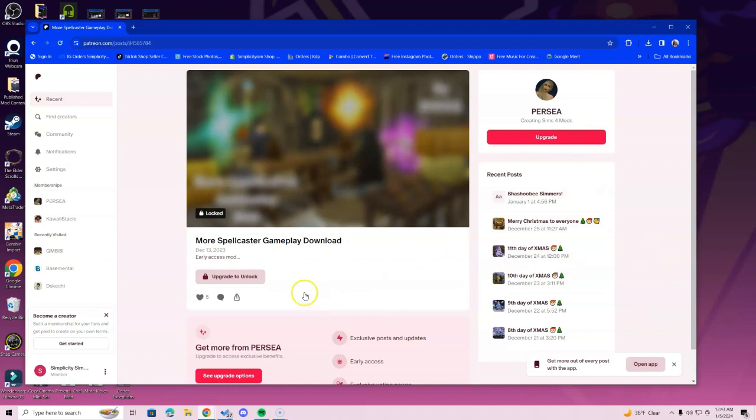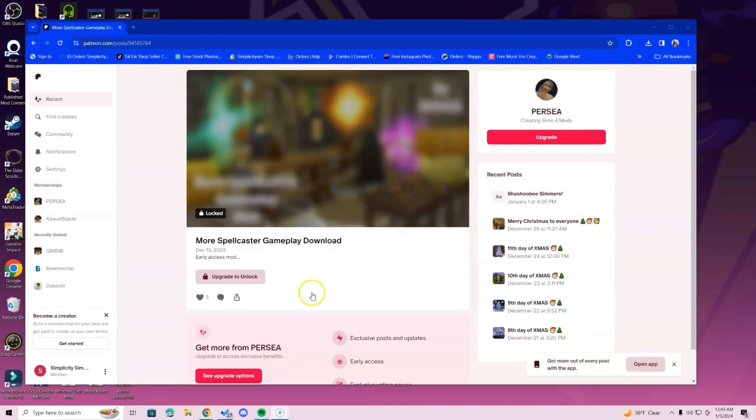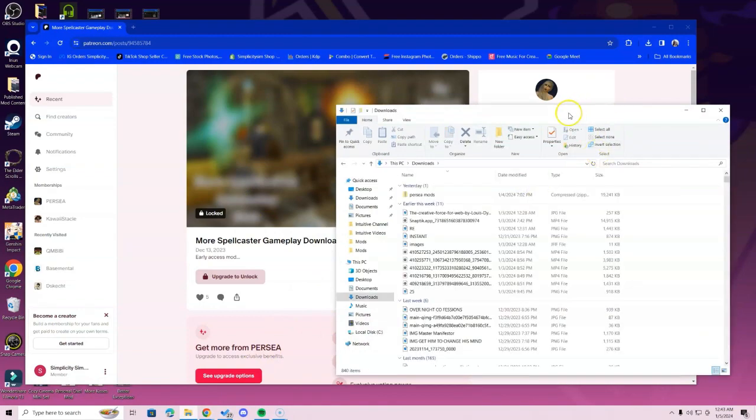In the case that you guys have upgraded and you are now part of her community, you will have access to the download. Once you have access to the download, it's going to look a little like this — give me a second.